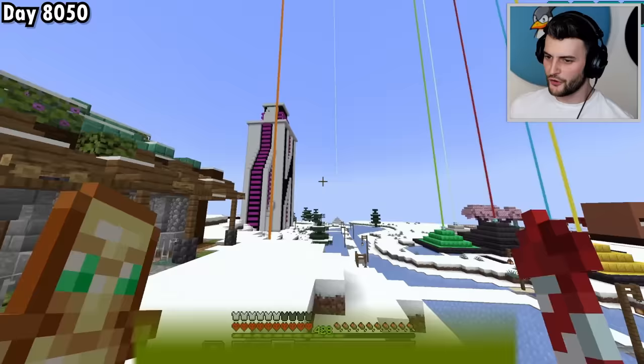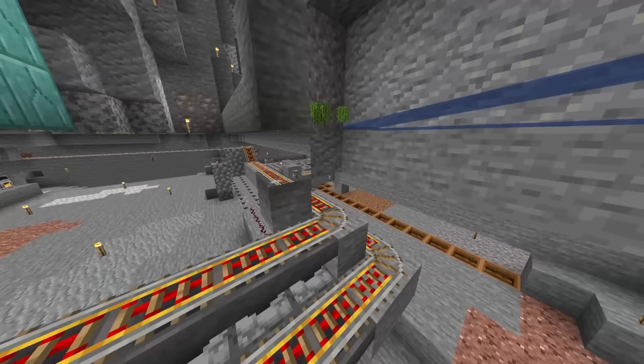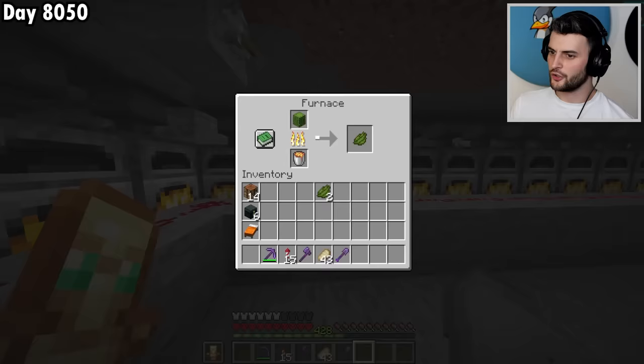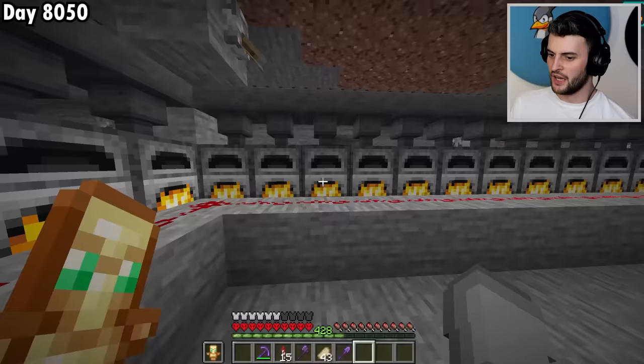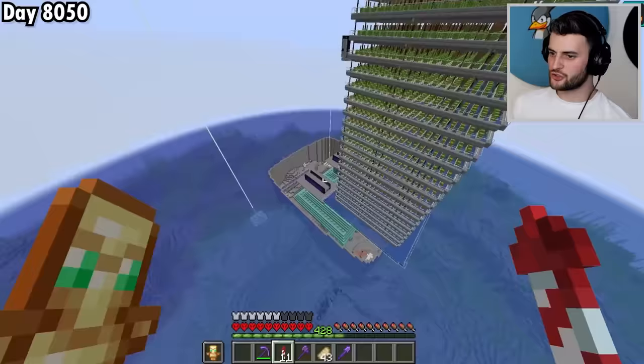First things first: 100,000 cactus, which admittedly is quite a lot. Right here I have my cactus XP farm, which works by collecting up cactus, then smelting it all, followed by removing items to collect all of the XP. The farm produces 20,000 cactus per hour, so if I can increase the size of it even more, I can get everything that I need.